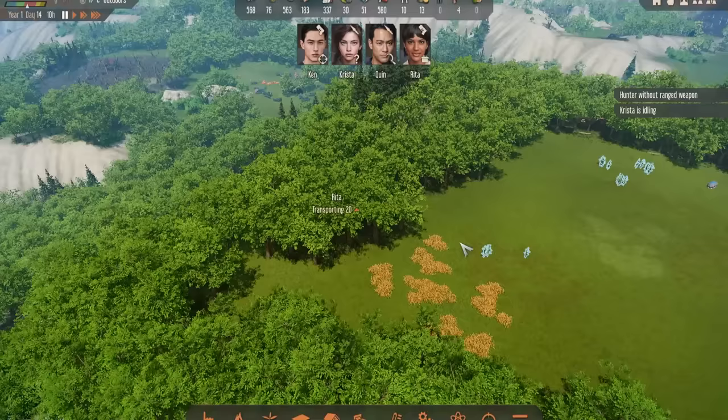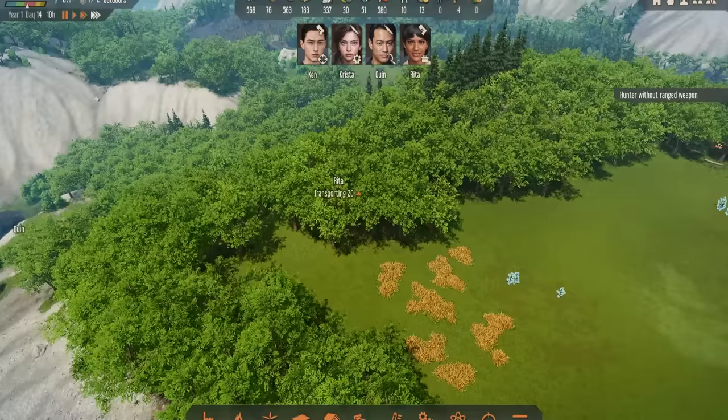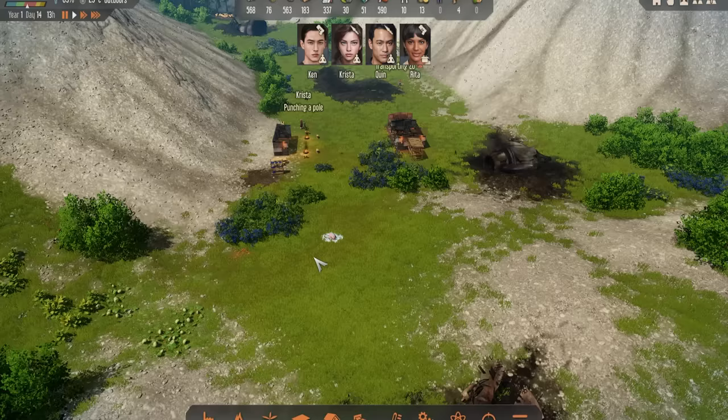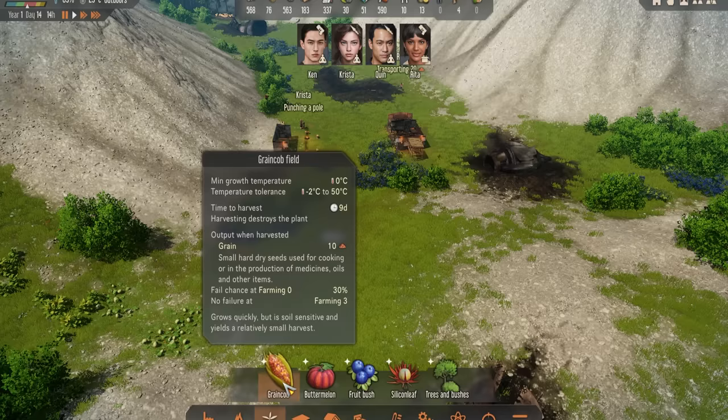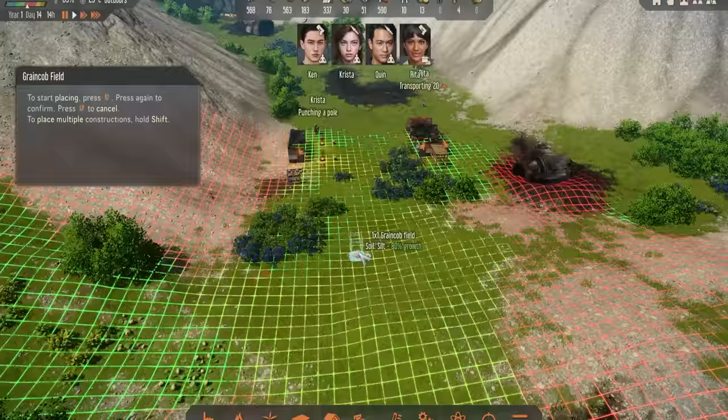If I go into my research, you'll see that the antibiotics have now unlocked. You don't have to wait for the grain to arrive in your storage unit — you can basically start that research as soon as they have been picked up. Now we'll also be able to make grain cob farms. I'm going to find a nice little area to make one. Looking at the growth percentage indicator, 100% growth spots are ideal, though there are a few 80% areas and some that are not good at all.